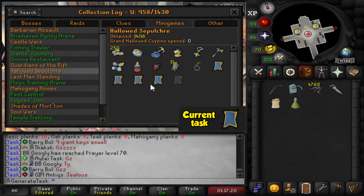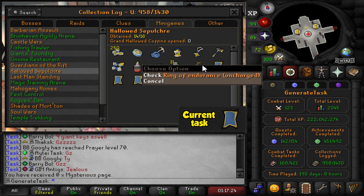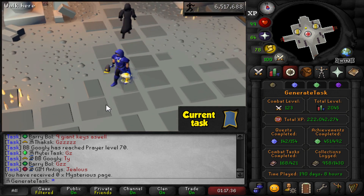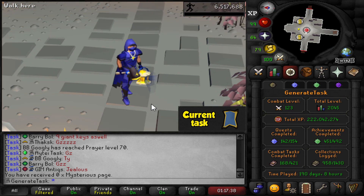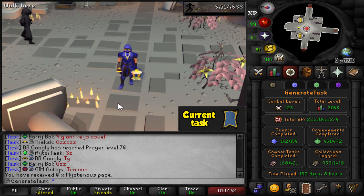Here we are at the Hallowed Sepulchre. Just need to get this mysterious page now and then all that will be left is the Ring of Endurance, but that's not something we'll go for in the Elite here. Maybe one day I'll grind out the Ring of Endurance, but I already know I really hate floor 5 based on my experience in the leagues, so I probably won't even reach the Grand Coffin.